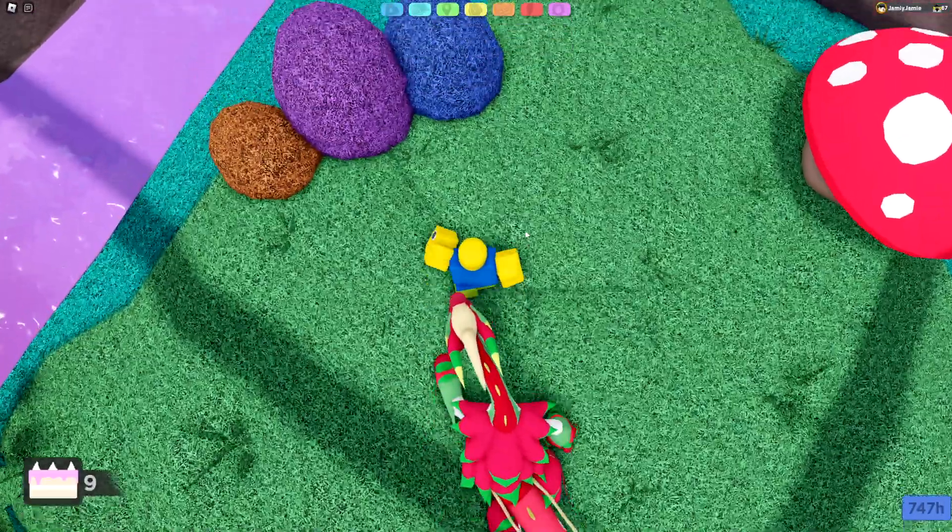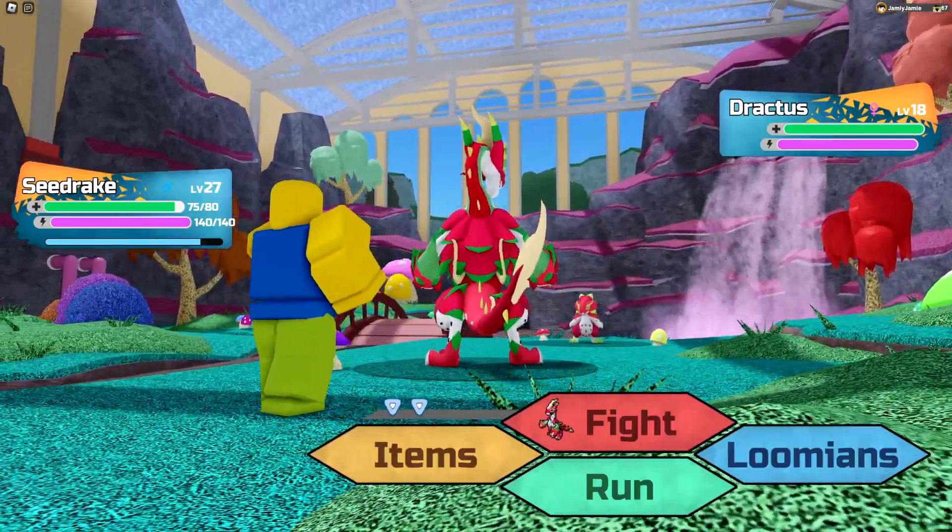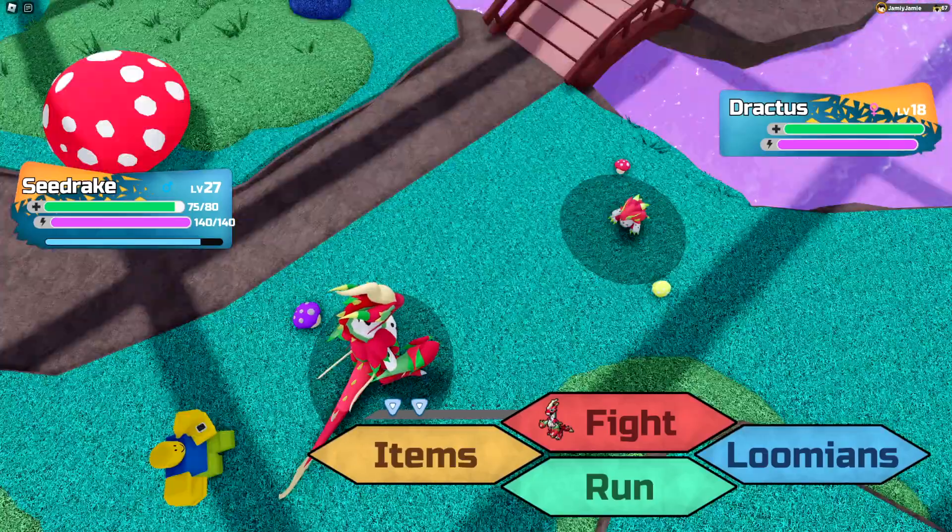Once you're in the Sweet Retreat, all you have to do is hunt around in the grass. It is just a normal grass encounter. Although I should tell you that Dractus is actually the rarest normal encounter you can find in the Sweet Retreat, being around 1 in 100 to actually find it.